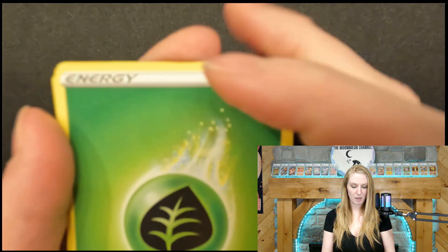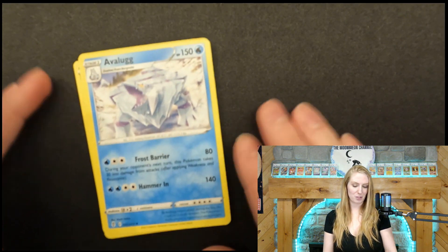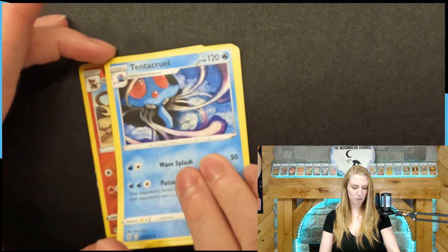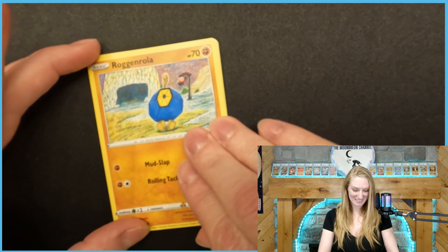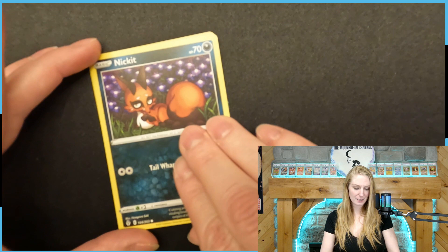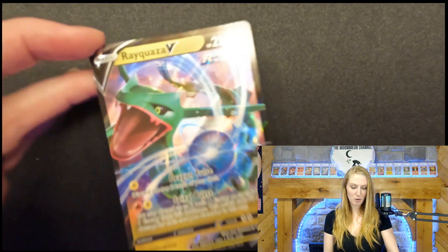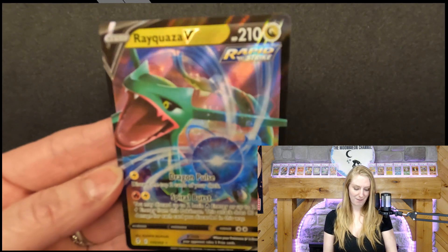Second Evolving Skies pack — oh, we got a black code card! Another Leaf Energy. Now I've heard some people call it Grass Energy — do you call it Grass Energy or Leaf Energy? Abra, Switching Cups, Tentacruel, Wobbuffet, Roggenrola, Rufflet, Dribble, Nickit, Reverse Holo Kyurem, and a Rayquaza V! Nice pull from a promo pack! Very, very cool.